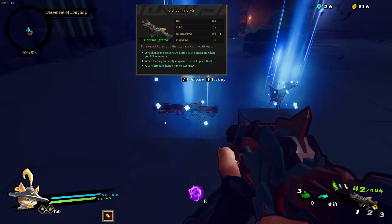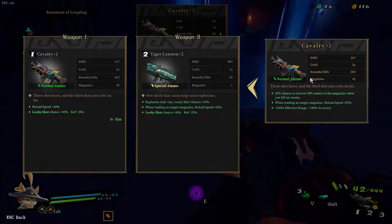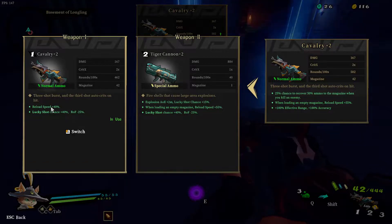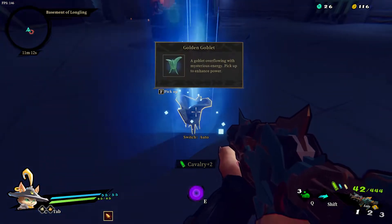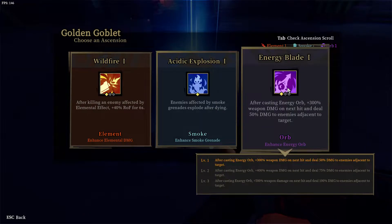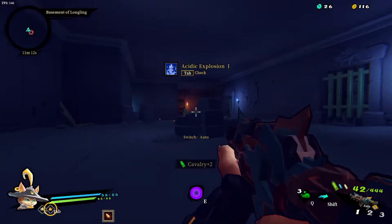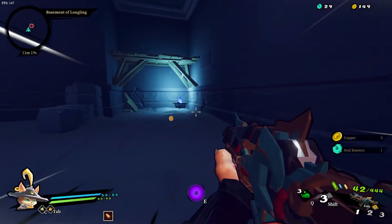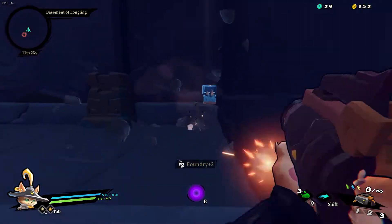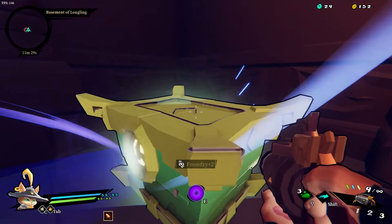Alright, let's compare what we got. So we have a 25% chance to recover 50% of the ammo in your magazine when you kill an enemy, plus reload speed plus 40. Okay, let's try it. And we got our goblet - double down on the grenades.